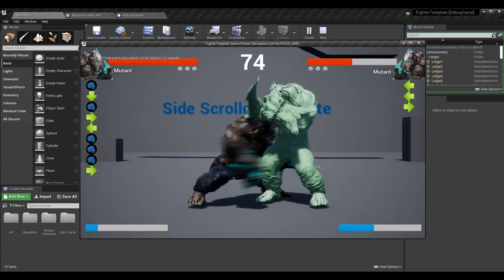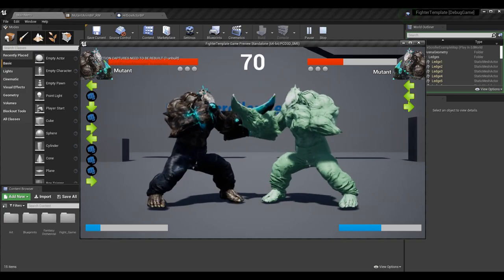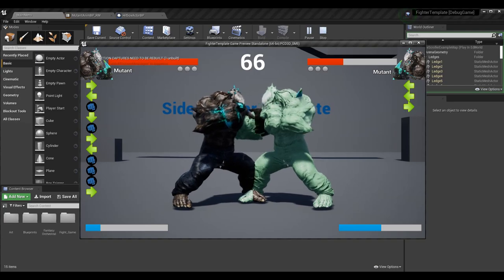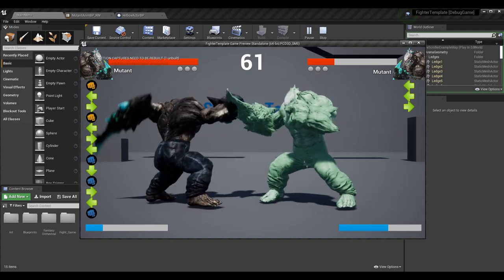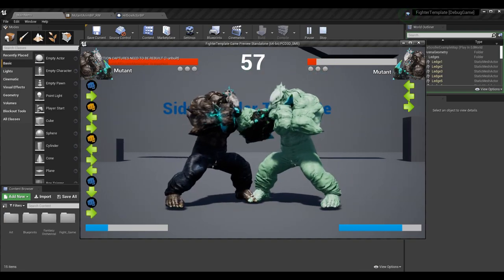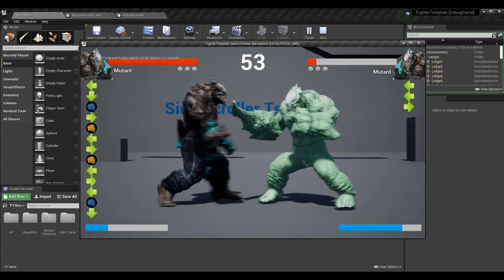If I do a crouch attack, he goes into a different hitstun — and yes, the materials are changing which is why he turned green, but ignore that for now. You can see the hitstun animations were different. Then if I do this attack, he has an even different hitstun animation. My animations could be a little bit better, but you can see three different hit reaction animations, and they depend on the type of attack we're doing.